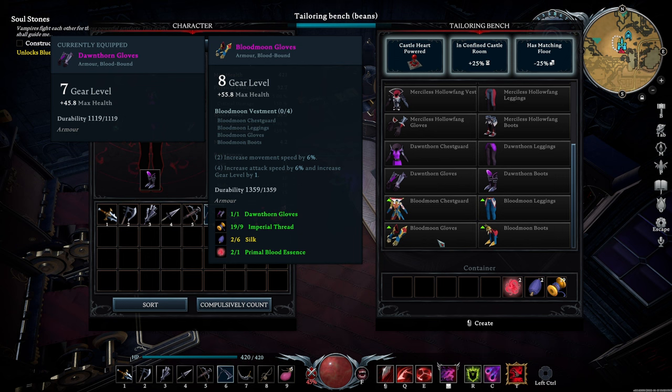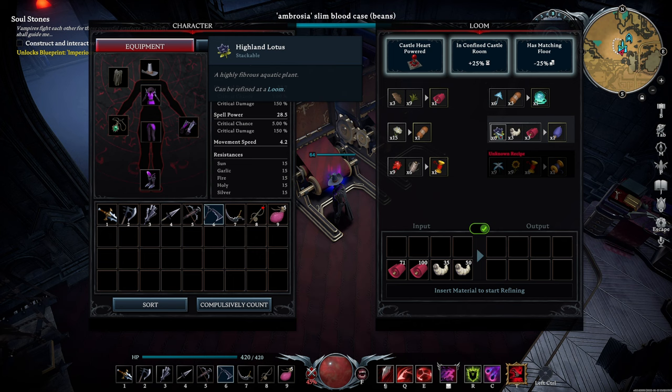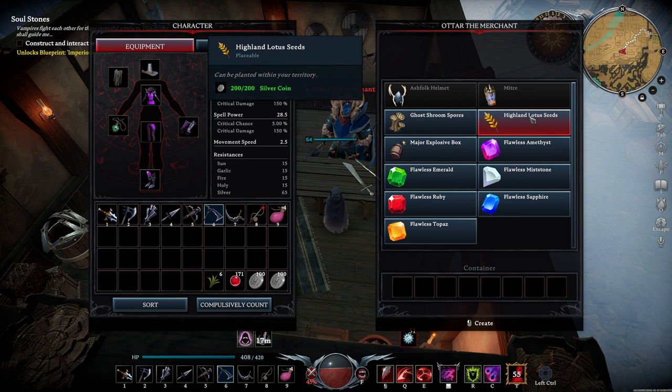You'll gather lots of imperial thread from your attacks on Brighthaven, but if you're running short, the first boss today will help you with crafting the rest. As for silk, that might be a little tricky. You should have stocked up on a lot of cloth and silkworm by now, but the Highland Lotus is a pretty rare plant. You can find some of these usually around the two harpy nests in the area, or you can buy Highland Lotus seeds from the merchant in Brighthaven for 200 silver coins.